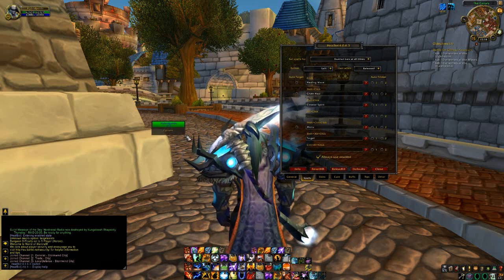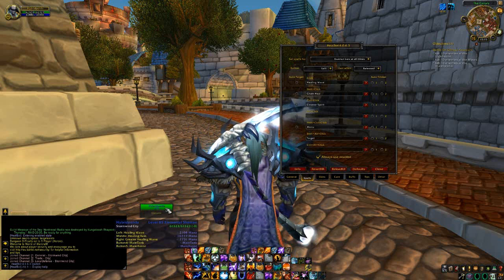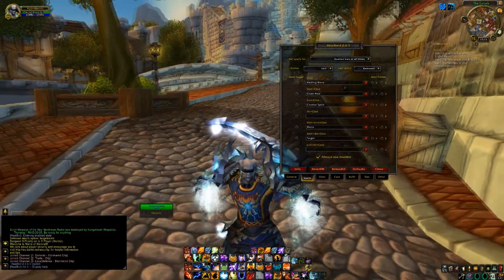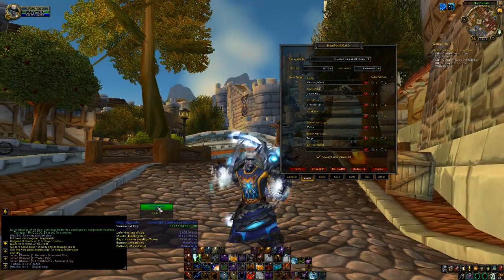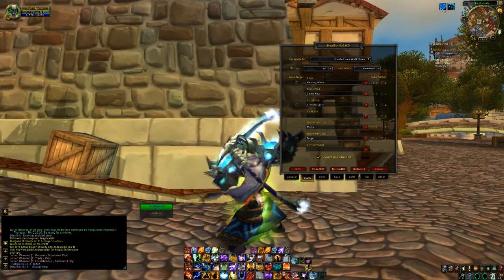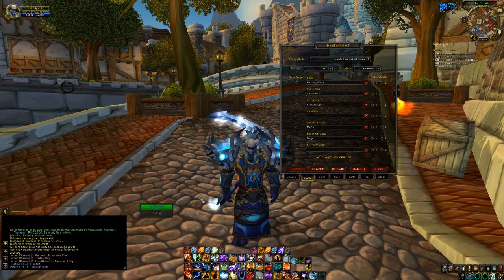So why it's called Healbot — if I invited someone into a group they would pop up here, and there's a set of options I can do. So immediately on setup, if I click on myself... they've changed that — not sure I like that.